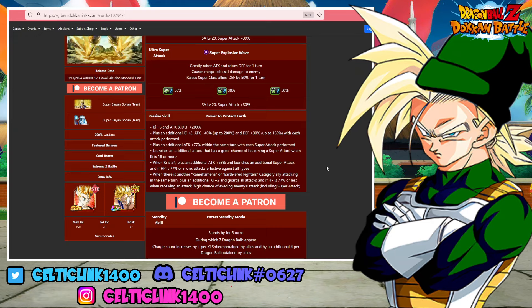In this case, his 18 ki will often do a set amount of damage, but then his two 12 ki attacks that follow will end up showing higher attack numbers because of the additional 77% attack he's getting on top of that. He also launches an additional attack with a 70% chance of becoming a super attack when ki is 18 or more. When ki is 24, he gets an additional 58% attack and launches an additional super attack if HP is 77% or more, as well as having effective against all types. When there's another Kamehameha or Earth-Bred Fighters category ally attacking in the same turn, he gets an additional ki +2, and he guards all attacks. If HP is 77% or less when receiving an attack, he has a 50% chance of evading.